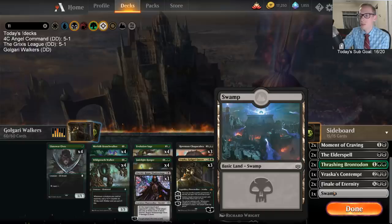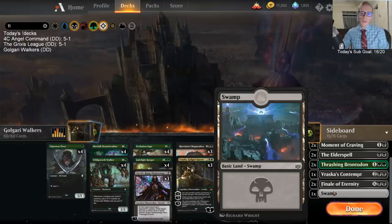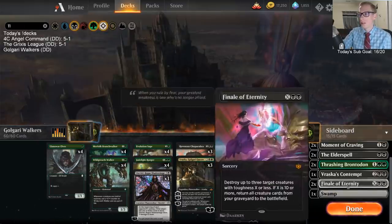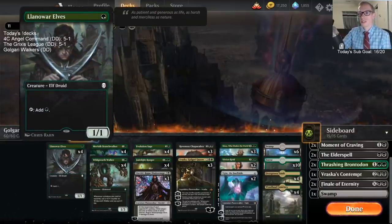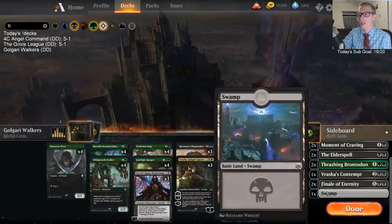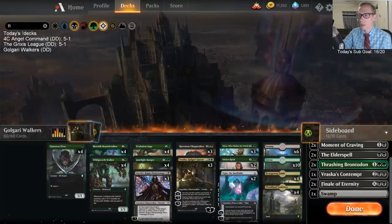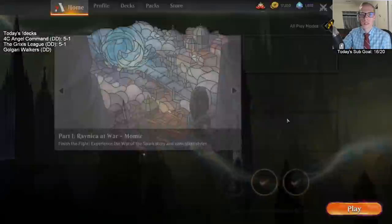There's an extra Swamp in the sideboard that I wanted to put in here. Against Mono Red, we get to cut Llanowar Elf because it's just so bad against Chain Whirler. Whenever we take those out, we only have 24 lands, and I think I'd want a 25th land in that scenario. Alright, that's enough about the deck. Here we go — Golgari Walkers. Let's get started.